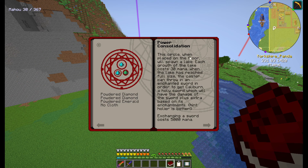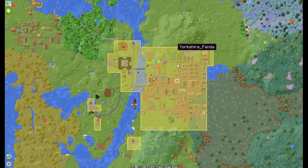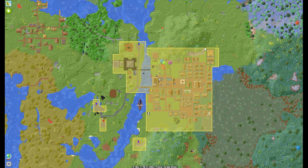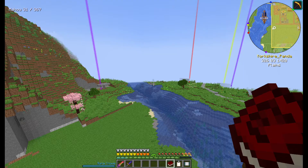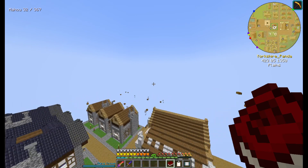Power Consolidation - that's the one. It'll spawn a circle placing the floor that will spawn a lake. Each growth of the lake costs 30 mana. When the lake has reached full size, casting it by throwing an Enchanted Sword - the holier the better. It costs 5,000 mana, so I need two diamonds and an emerald. I don't want to build it anywhere around here and end up destroying something, so I'm going to go over to where my Gaia Guardian arena was.